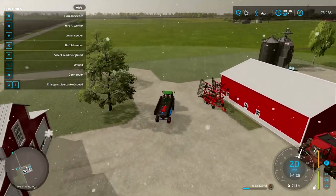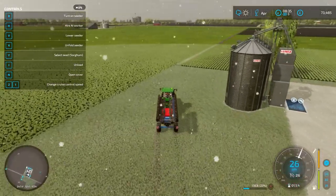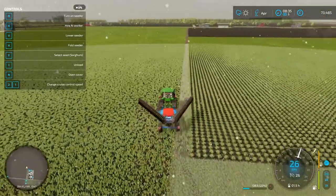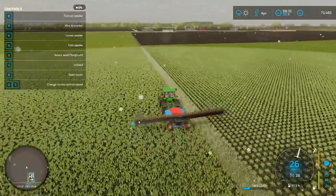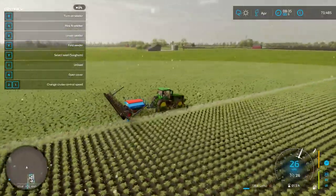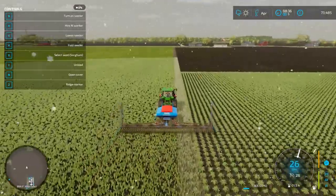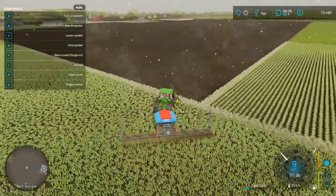We are quite low on money at the moment, so my plan is to sell some of what we've got in the silo over there. I've got a truck waiting, and we'll get this field planted with sorghum and get that done.